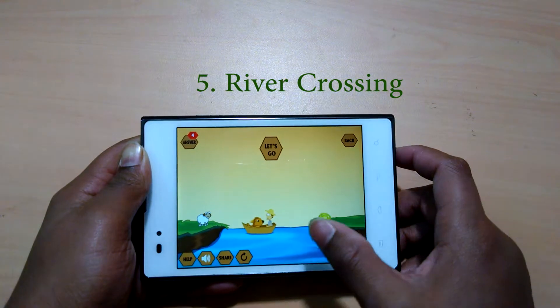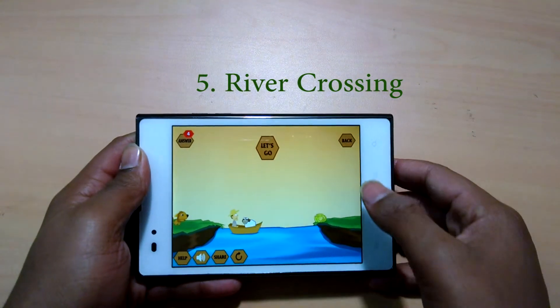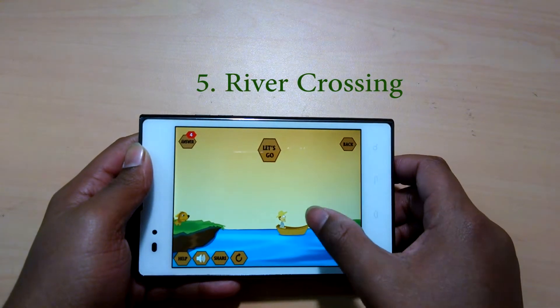It is a simple game with 34 logic levels, and after the completion of those levels you also have River Crossing 2 and River Crossing 3 to complete.